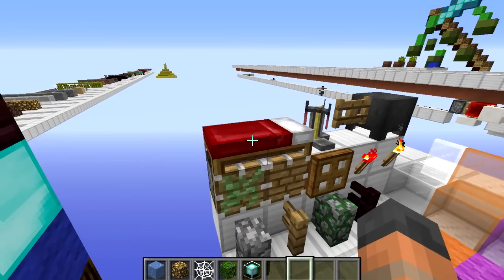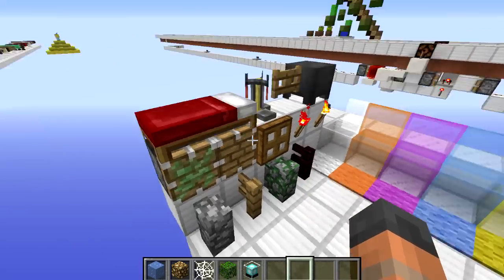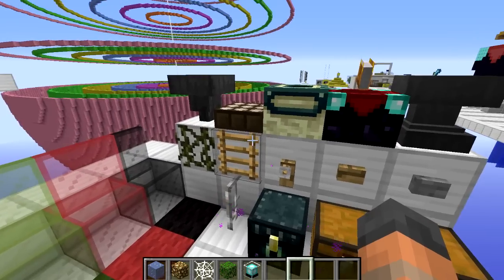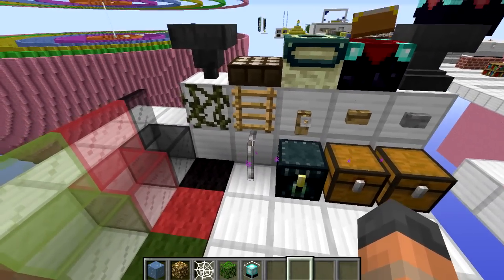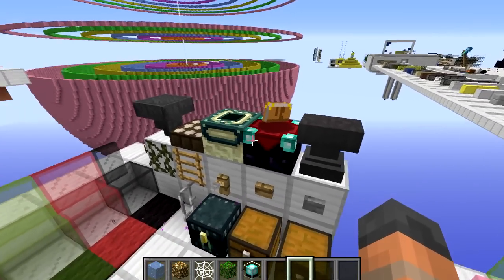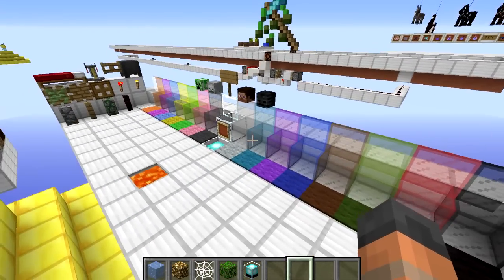The bed you can't place on top of a beacon, but if you put down some other blocks then break them, the beam will happily shine through the bed as well. Then over on this side we've got vines, ladders, the trip wire hook, the two different buttons, all types of chest, iron bars, the hopper, the daylight sensor, the end portal frame — which is an interesting one — and the enchanting table and anvil. It can shine through all of these.